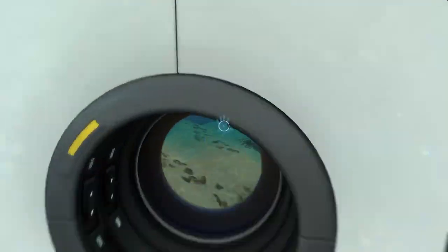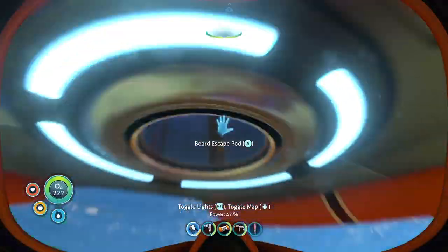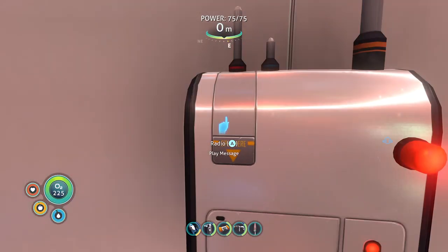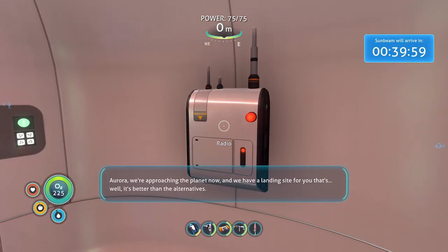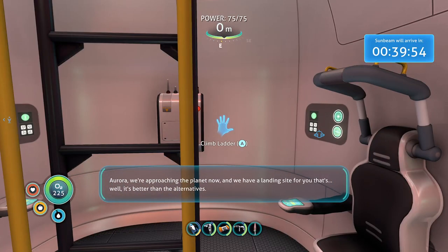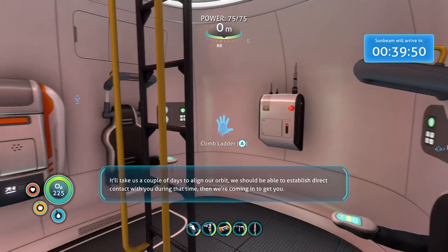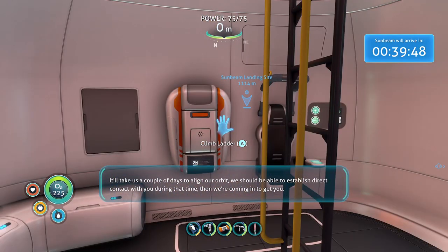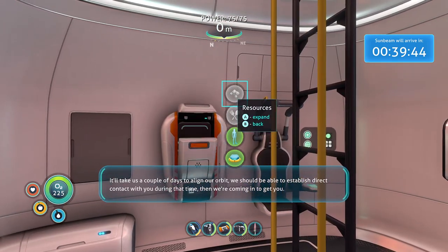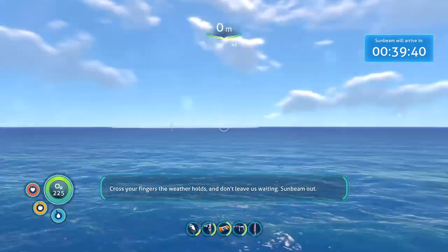Do I have any messages? I do — Aurora, we're approaching the planet now. The landing site for you — it's better than the alternatives. We've sent you the coordinates. It'll take us a couple of days — should be able to establish direct contact with you during that time. Then we're coming in to get you. Cross your fingers for the weather. Don't leave us waiting.